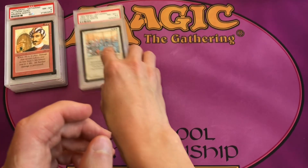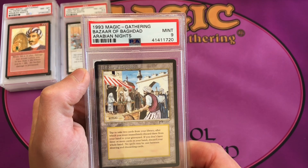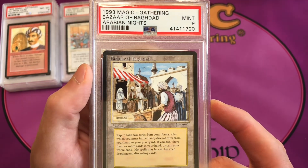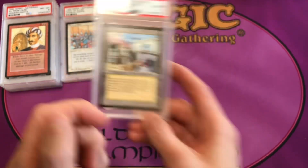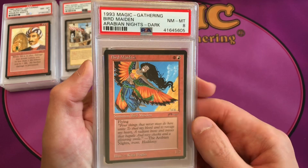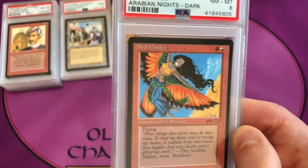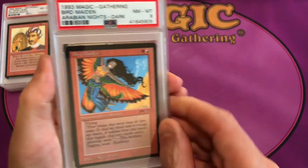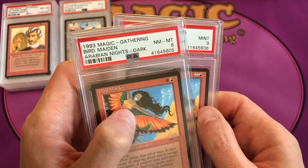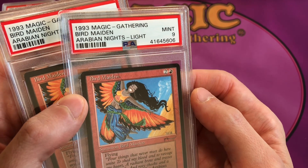Bazaar of Baghdad is an uncommon 3 — our first big rare card — in a mint 9, recently graded just before the pandemic. Then Bird Maiden, which has light and dark variants, both common 2s. We have a near mint to mint 8 dark version and a mint 9 light version.